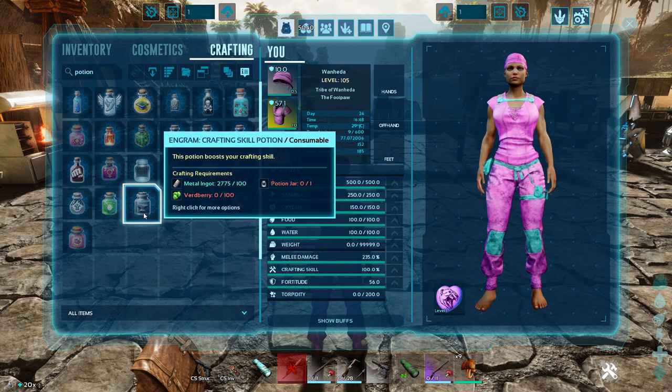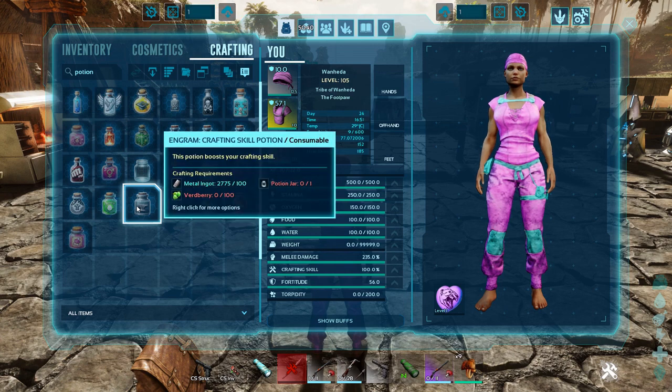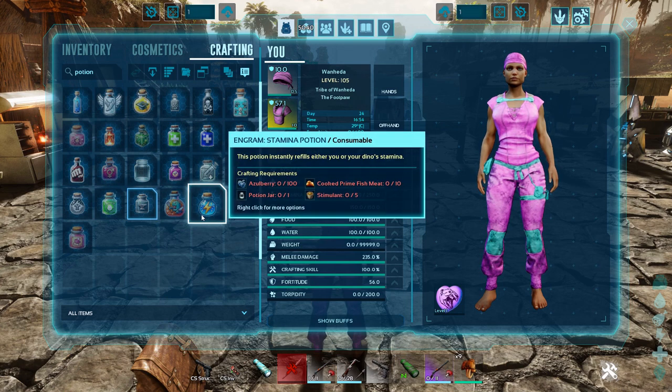The Crafting Skill Potion boosts your crafting skill. I think this is fantastic — instead of doing a mind wipe and having to boost all your levels into a crafting skill build, craft what you want, and then put everything back, you now have something to increase your crafting skill. The Taming Potion drains the food of a knocked-out wild dino, so you'll pretty much have a dino that will instantly eat as soon as you put the food in there — a few bites and you've got an instant tame, probably at 100% taming effectiveness.